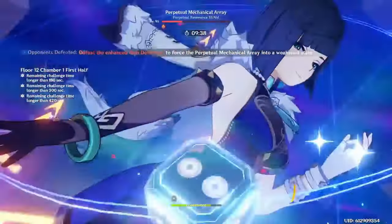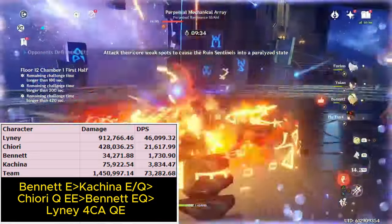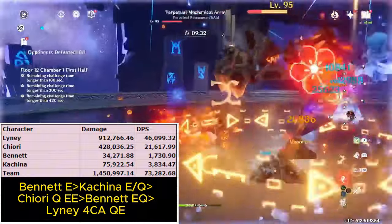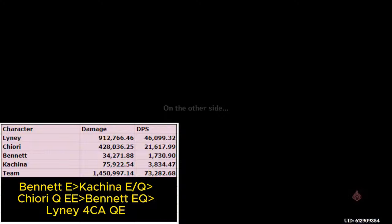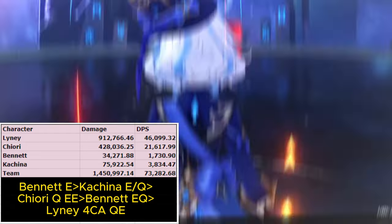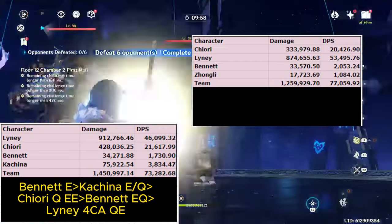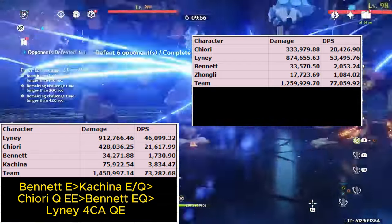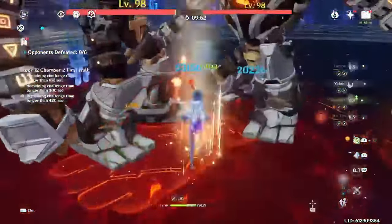The next team is Linny with Linny, Bennett, Kachina, and either Chiori or Zhongli. Both Chiori and Zhongli result in about the same DPS. This is one of Linny's stronger non-vaporize teams, although Double Geo with Zhongli and Chiori is actually higher DPS due to a shorter rotation. But this Kachina variant is still strong and gives Linny another good option.